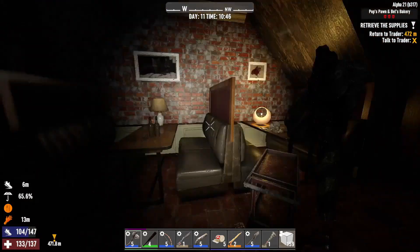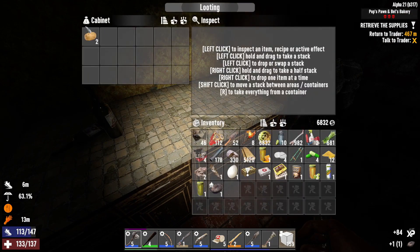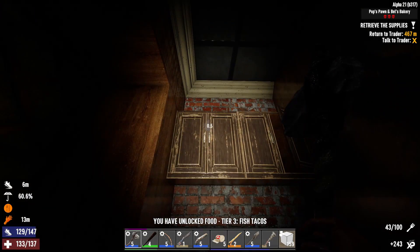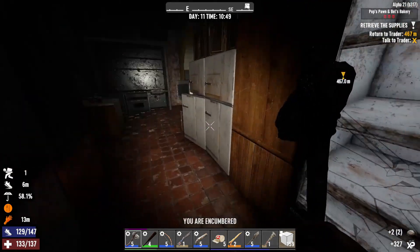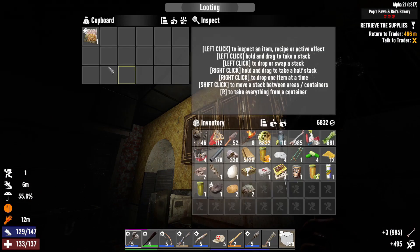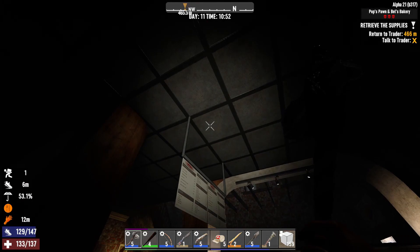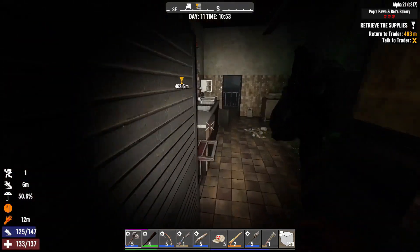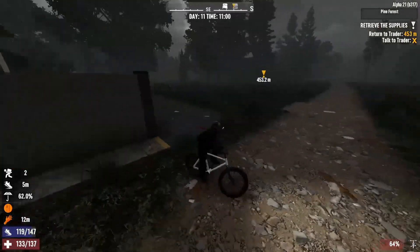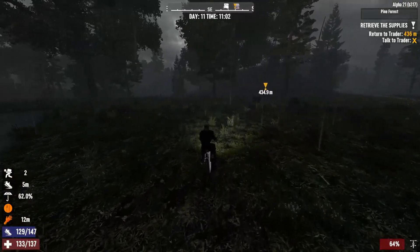We'll finish up some loot and get out of here. I'll take that cooking pot. Potato, potato, potato, potato — boil them, mash them, stick them in a stew. It's an old meme but it checks out. We are getting some books off of these cabinets — pretty soon we're gonna be a freaking pro chef. But we'll go ahead and go back to Joel, check out what we get. Hopefully he gives us something amazing — this was a tier three, so I'm really expecting a lot from him, but we'll see.